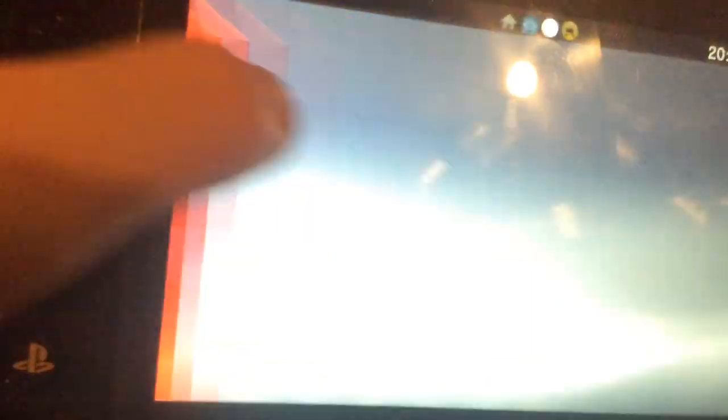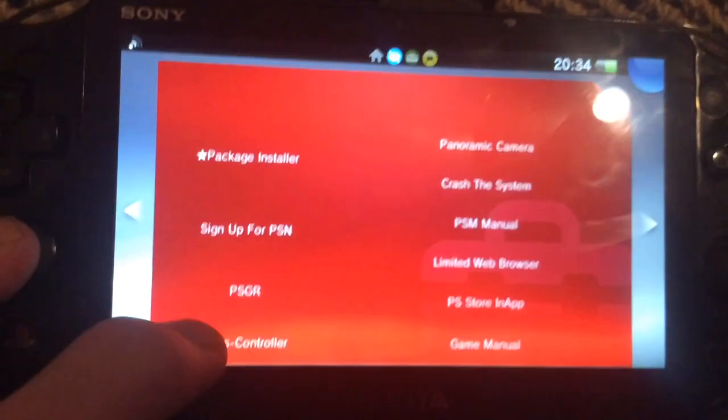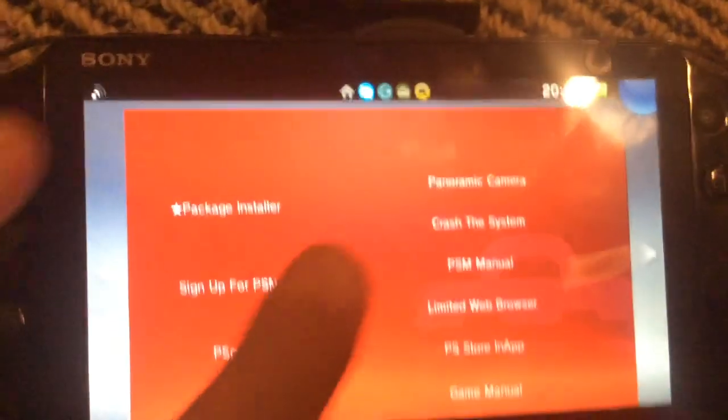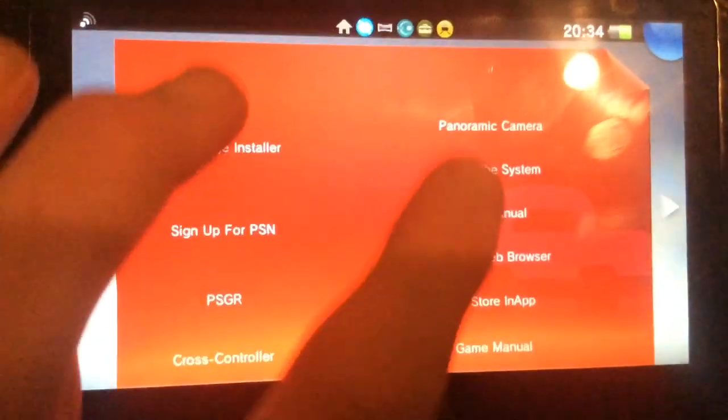Package install pops up. You can use sign-in PSN. PSGL, which I actually don't know what it is, so it makes the screen go orange. Cross controller. Panoramic camera. Crash — you can crash your system.